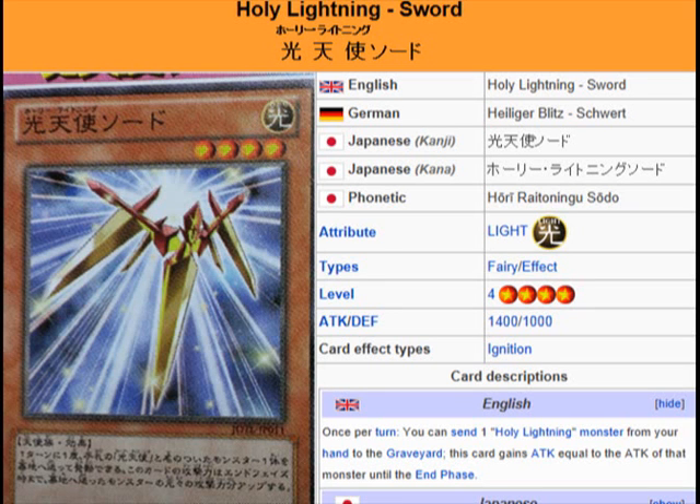What's up everybody, Yu-Gi-Oh! 101 card review here, reviewing another card coming in the OCG booster pack Judgment of the Light, coming April 20th and coming to the TCG in August. What we're looking at here is Holy Lightning Sword.